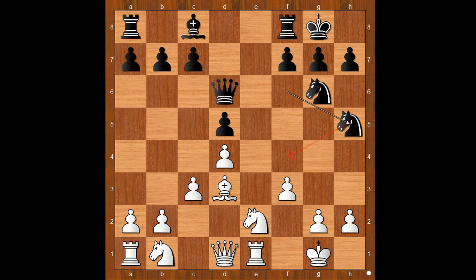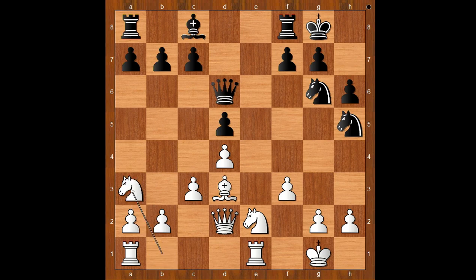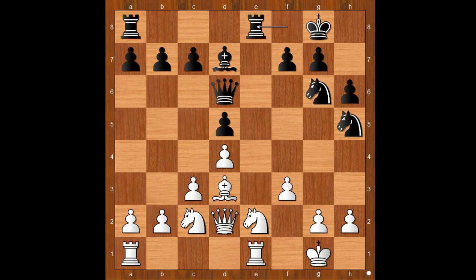But now Knight to h5. Queen to d2, h6. White to move. Perhaps white would love to play Knight to d2, but a queen is there on d2. Knight to a3, Bishop to d7, Knight to c2, Rook from f to e8, Knight to e3, Knight to h4. Who is better — white or black?